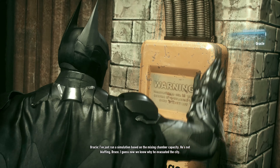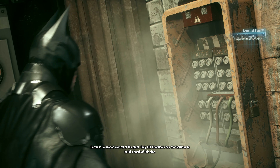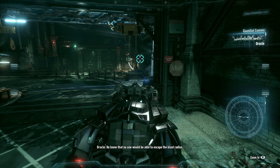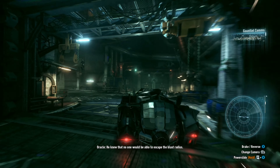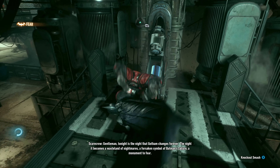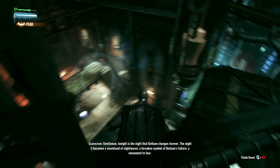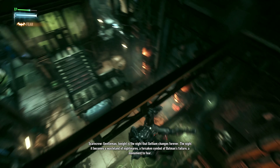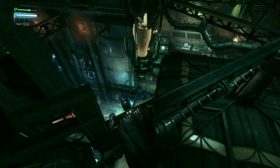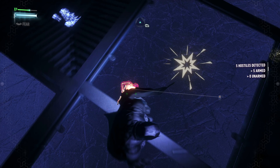He's not bluffing, Bruce. I guess now we know why he evacuated the city — he needed control of the plant. Only Ace Chemicals has the facilities to build a bomb of this size. The fallout will be huge — we played right into his hands. He didn't care if everyone ran — he knew that no one would be able to escape the blast radius. That was a little over the top. We've become the wasteland of nightmare — a forsaken symbol of Batman's failure. A monster.